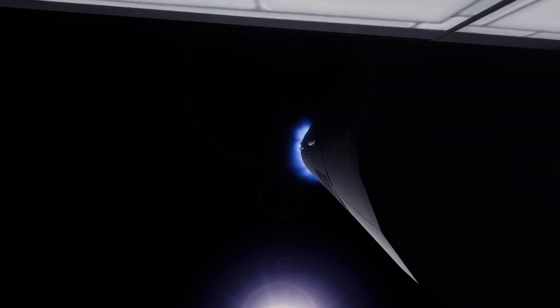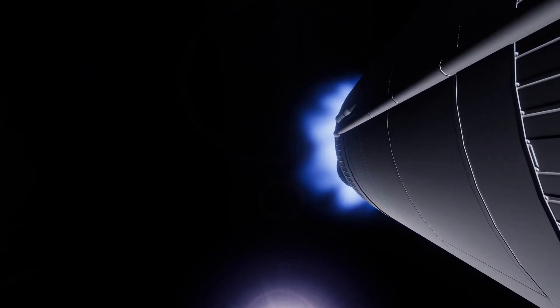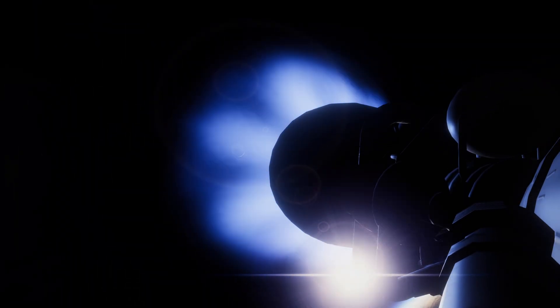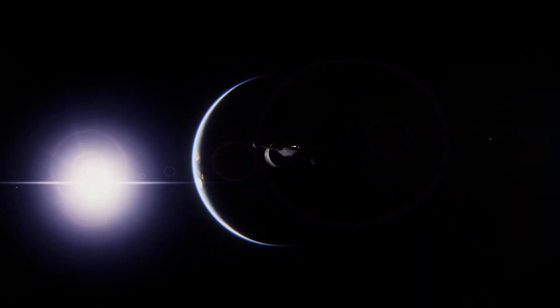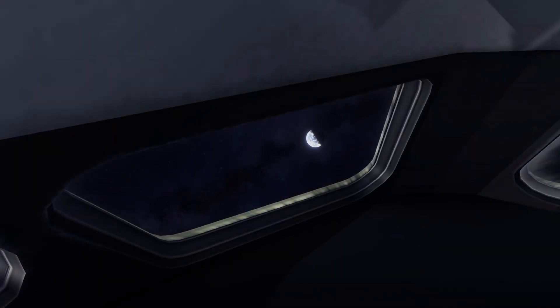The Kerbals get to admire it for a whole 40 minutes before preparing for their Duna transfer burn. As the vehicle is oriented the right way, they have engine ignition with the 4 Rhino engines at maximum thrust to get on a trajectory towards Duna. There we have second stage separation, with the single remaining Rhino engine doing the last 600 meters per second. In just a few seconds we will have engines shut down, and we are on our way to Duna. As they leave their home behind, they have a beautiful view of Kerbin getting smaller and smaller.